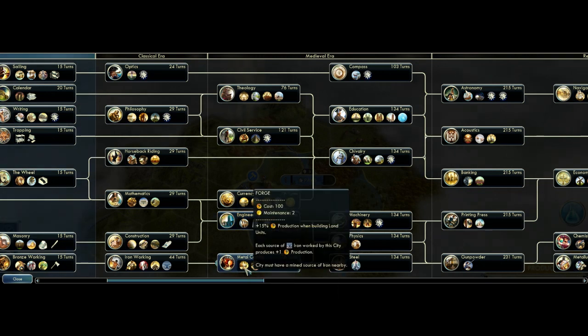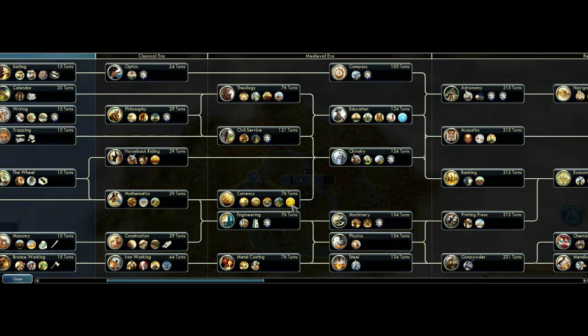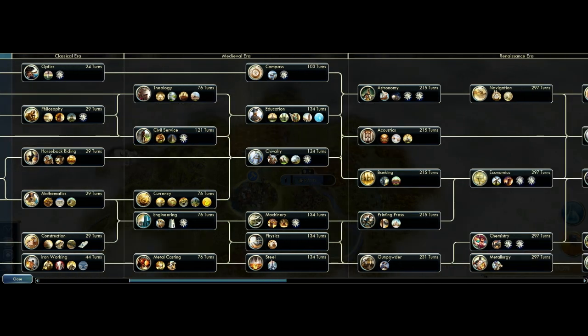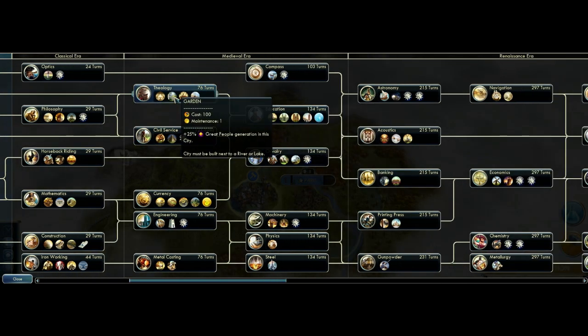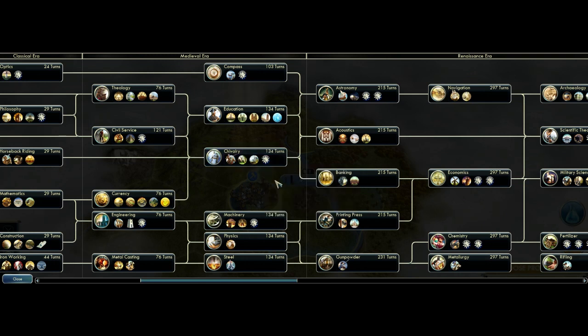The forge cost has been reduced and all sources of iron worked by the city produce one extra production. The workshop has been reworked - it now works for all production and gives two production by itself, but the cost is now higher. Garden maintenance has been reduced to one gold. Universities now have two scientist slots, which is excellent news - so not only Siam can now spam great scientists.